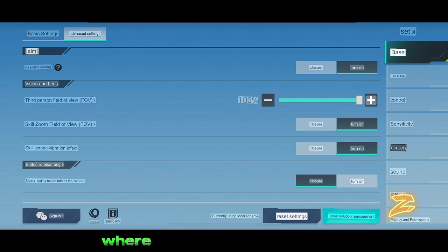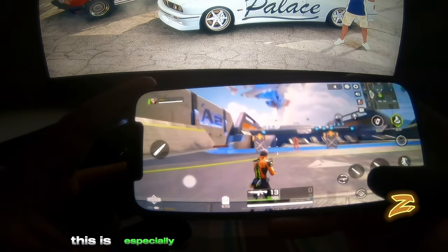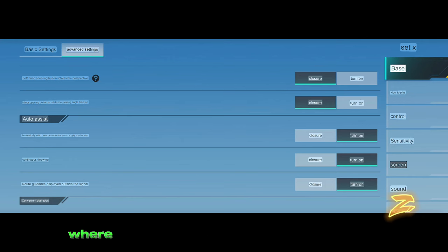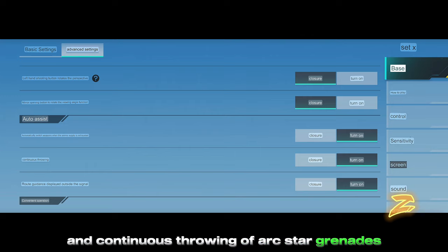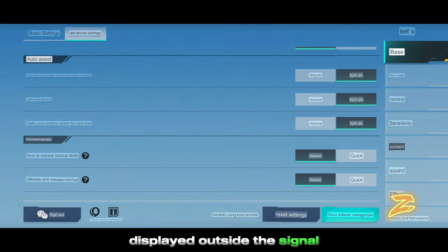Now let's talk about the button rotation angle, where you can customize the main shooting button to rotate while shooting — this is especially helpful if you're playing with two fingers. Next is auto assist, where you can customize automatic weapon switching when they run out of ammo and continuous throwing of arc star grenades, Molotov, etc. Then there's route guidance displayed outside the signal.